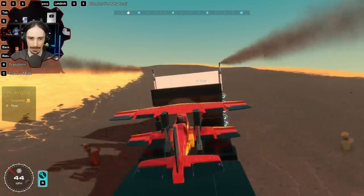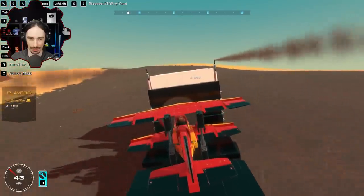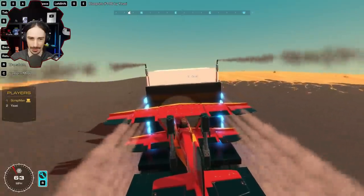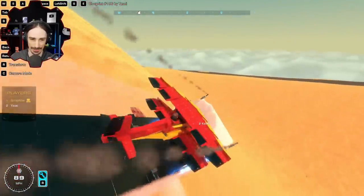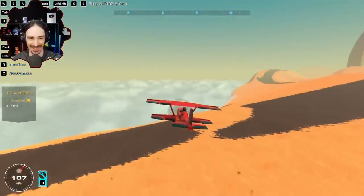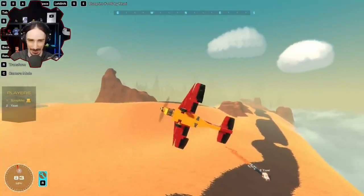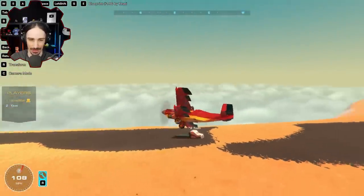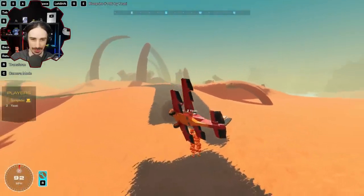With Scrapman landed on the flatbed, they prepare for the takeoff. Yuzi hits the thrust to go as fast as possible. They count down three, two, one and release. Scrapman nearly gets stuck but manages to take off successfully. 'It actually worked!' Both are thrilled. Scrapman says: 'I'm glad that happened - I was kind of stuck into the back there.' Both completed the stunt successfully in both directions.